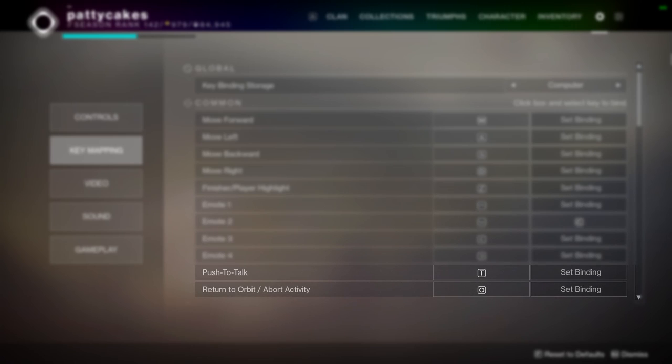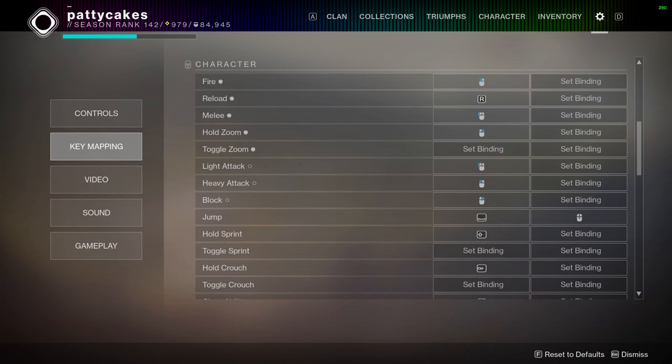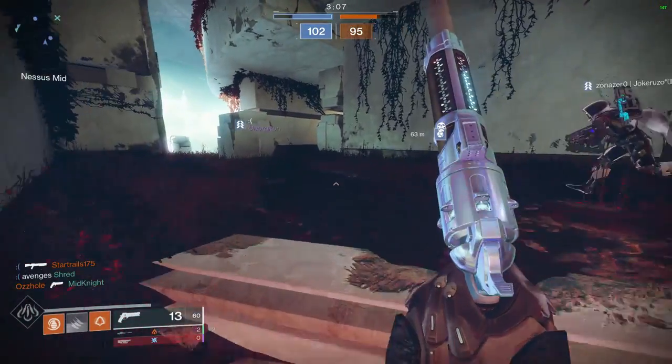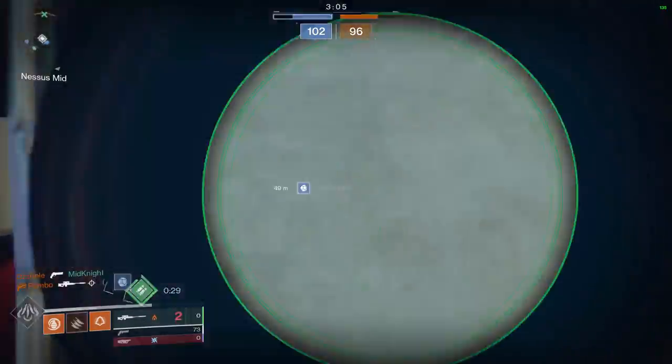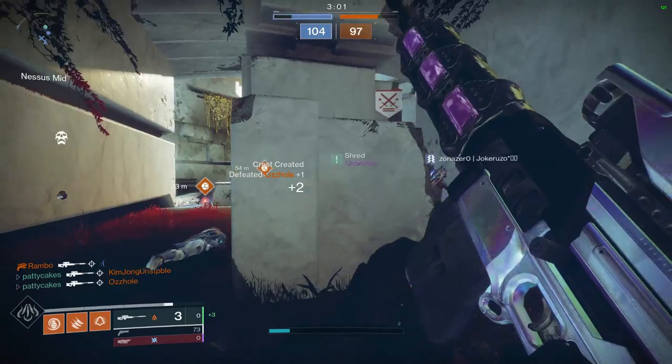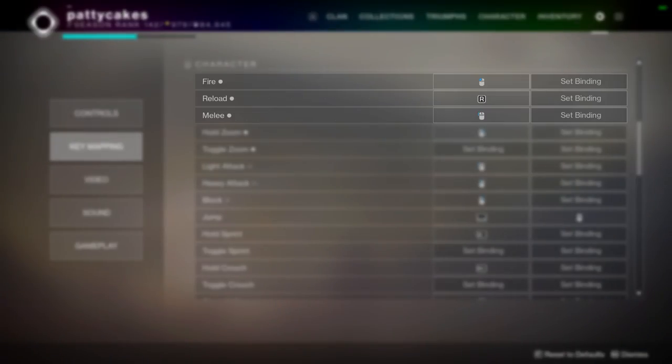I keep the standard T bind for push to talk and O for return to orbit. Now onto the character options - this is where things typically start differing quite a bit from player to player. I like to keep the actions that require aiming on my mouse, which frees up my movement with the WASD keys while I'm performing these actions. For example, grenades and melees would fit into this category. So I use left mouse click for fire, spacebar for reload, and mouse 5 for melee.